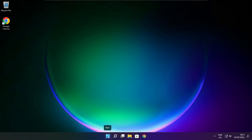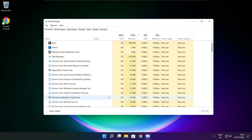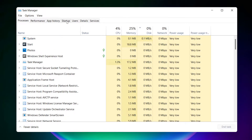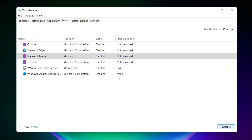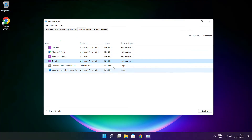Right click the Start Menu and open Task Manager. Click the Start Menu tab and disable unused applications. Close the window.